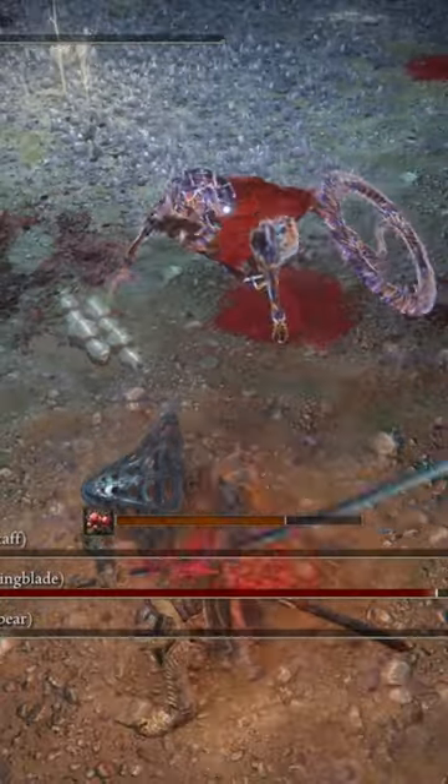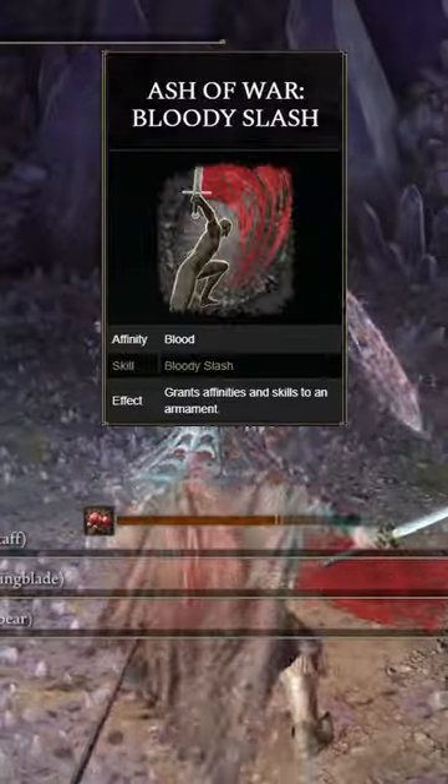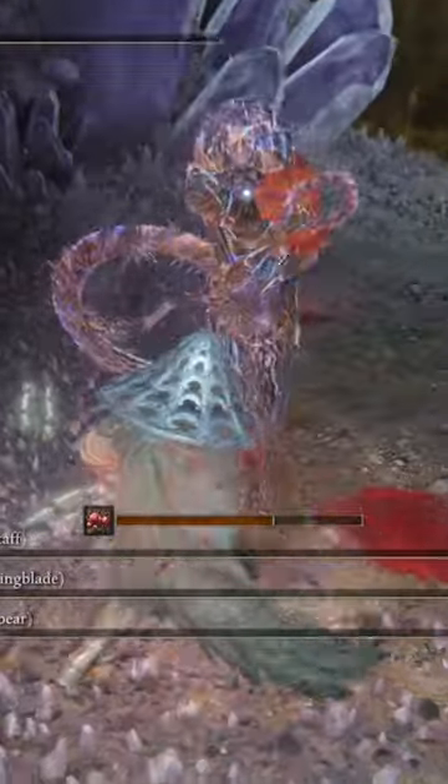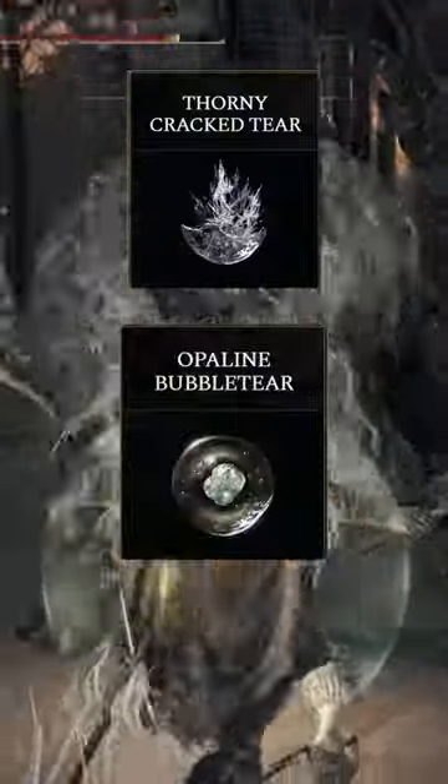We are going to be using the Shard of Alexander, Millicent's Prosthesis, the Lord of Blood's Exultation, and the Rotten Wing Sword Insignia. You're also going to have Bloody Slash on your weapon for that extra blood loss buildup. Then you're also going to use the Thorny Cracked Tear and the Opaline Bubble Tear for buffs.